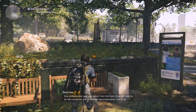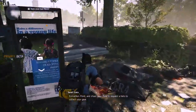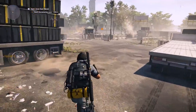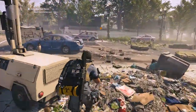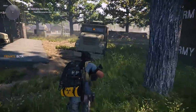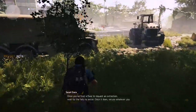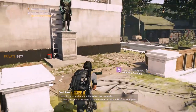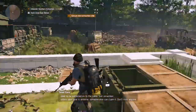Any contaminated gear you collect from the Dark Zone will need to be helo extracted and go through decontamination. Get to an extraction point and shoot your flare to request a helo to collect your gear. Extraction point identified. Once you've fired a flare to request an extraction, wait for the helo to arrive. Once it does, secure whatever you need to be extracted onto the cable. Just remember — unless your gear is airborne, someone else can claim it. Don't trust anyone.